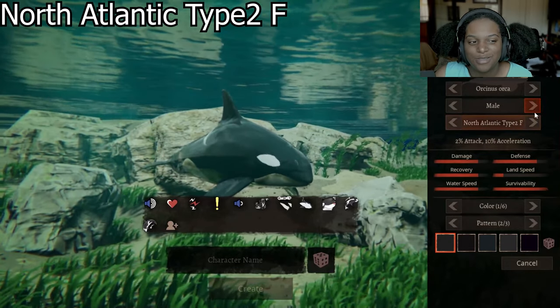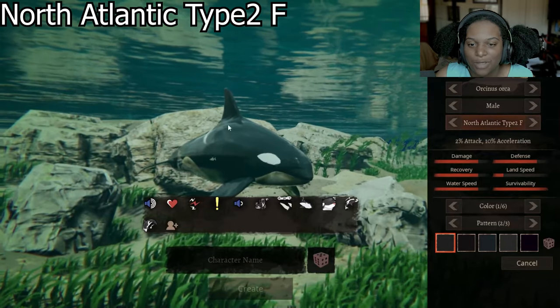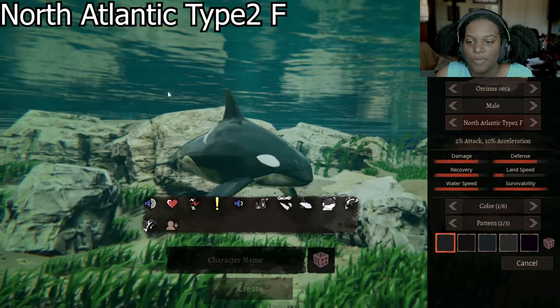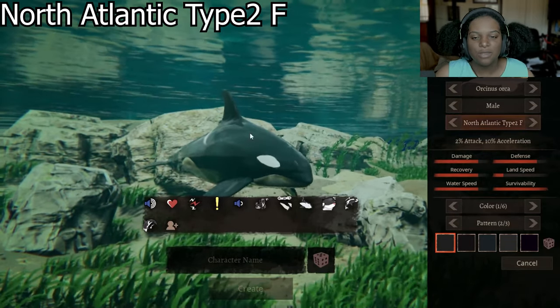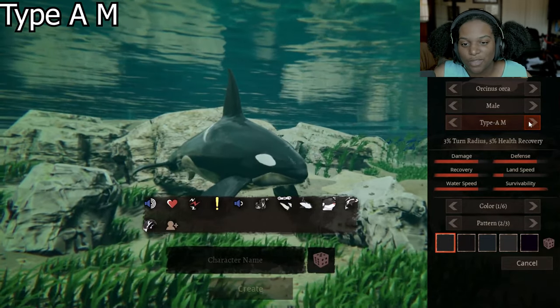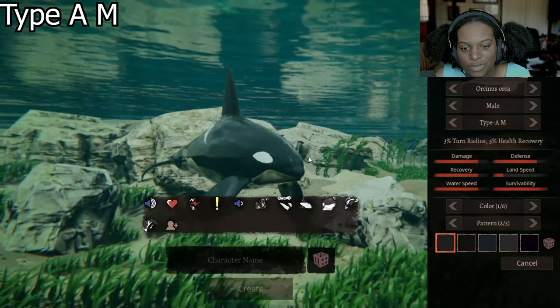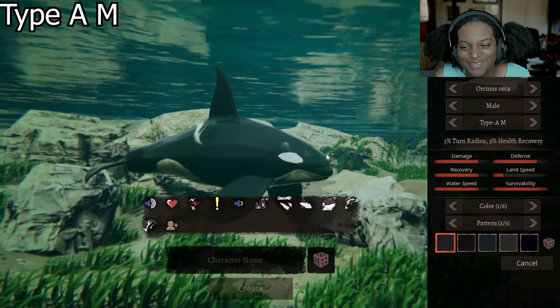Now we have the North Atlantic Type 2 F, which is 2% attack and 10% acceleration. It basically still has that bigger hump over the top fin, but the fins are smaller in general — the whole thing is smaller in general, which seems to be the theme with Type Fs. Then we have Type AM, which is 3% turn radius and 5% health recovery. We've got the huge fins, we still got the hump, and the huge tail at the back as well — just a huge little sausage.